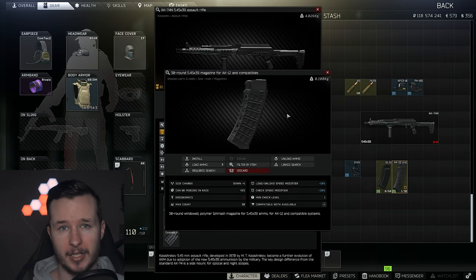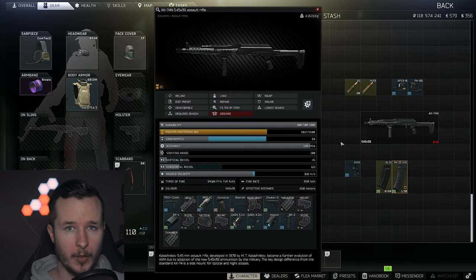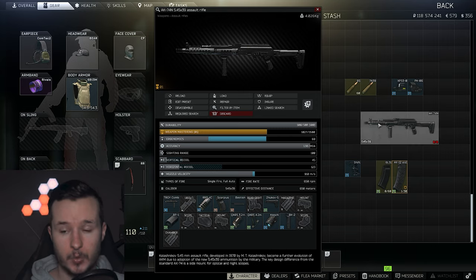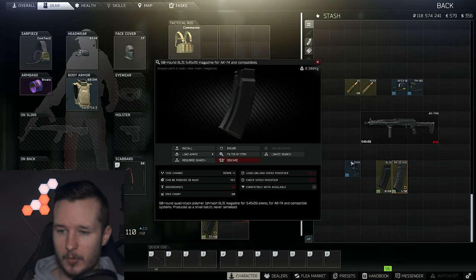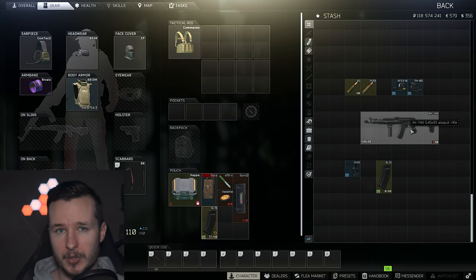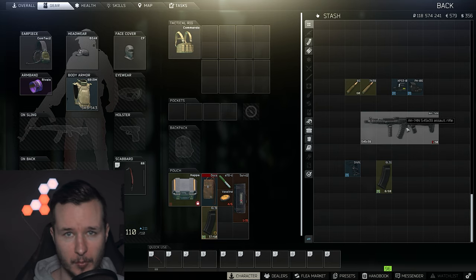Why do I recommend the AK-12 magazine? Look at the stats — pretty good. I like to start with a 30-round magazine because if you have some scavs early on, you can shoot them down real quick. You can reload your 30-round magazine, because reloading a 60-round magazine is a little bit horrible — look at that 85% load and unload modifier. So you can start with a 30-round or a 60-round mag; it really depends on what you like.